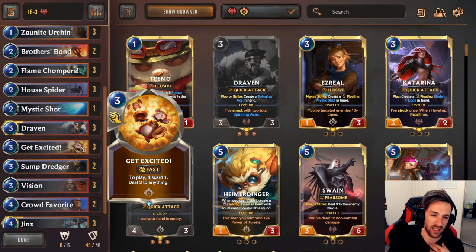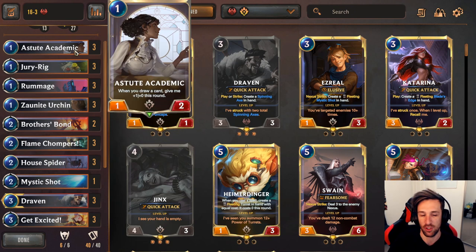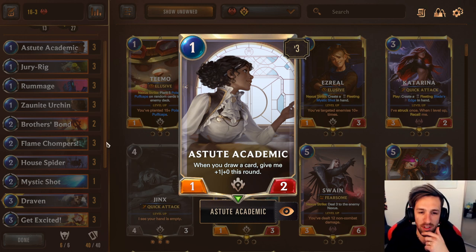Vision, Sump Dredger, Get Excited, Draven, House Spider, Sword Knight, Rummage, Dewar, Astute Academic. Astute Academic proves to be really effective in this deck and can sometimes pull out cheeky amounts of damage with all the card draw you have throughout the early game.